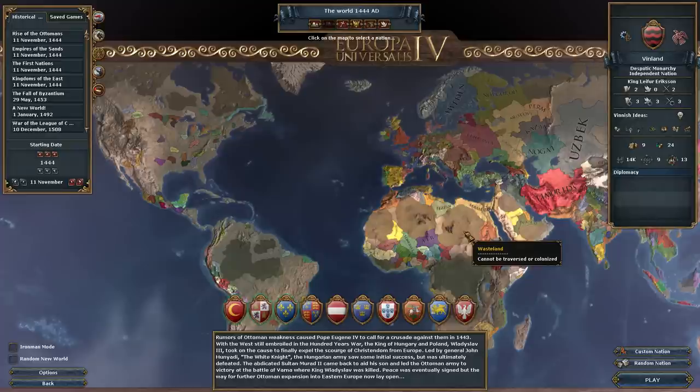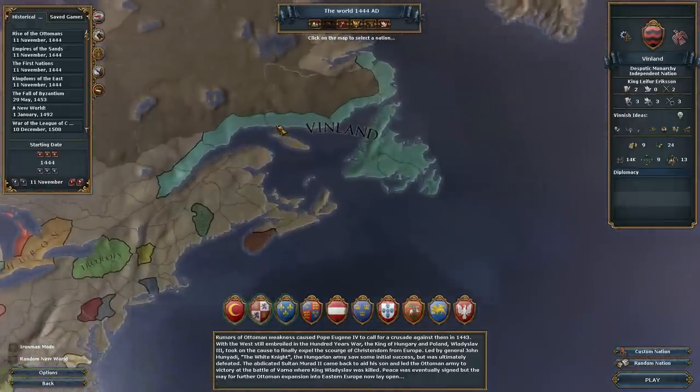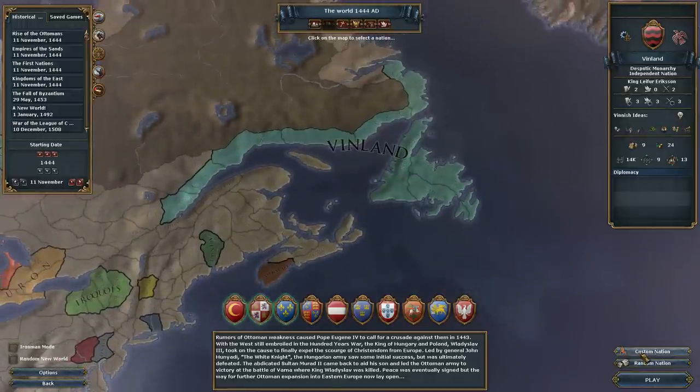We won't be able to do that today in this LP, because this LP unfortunately, or fortunately, is starting in the New World. And if you start in the New World, you can't do all the fun stuff like search for Eldorado. That's all European stuff. So today we've created our own custom nation called Vinland. And this is one of the major changes in the game — you can create custom nations.